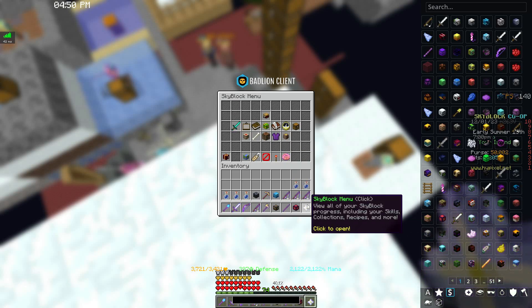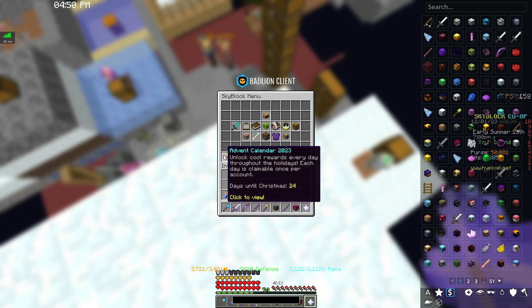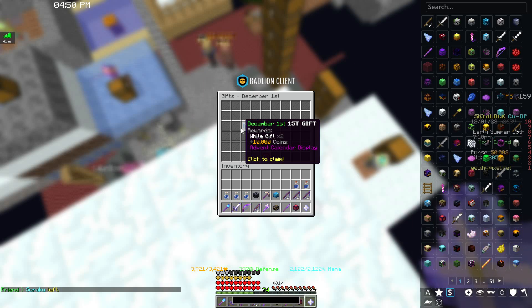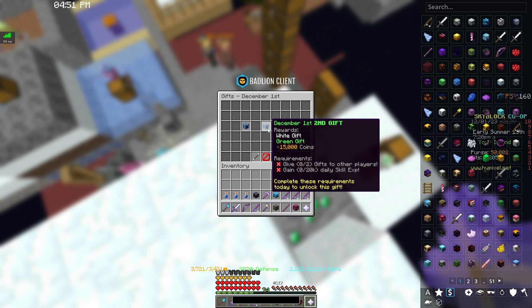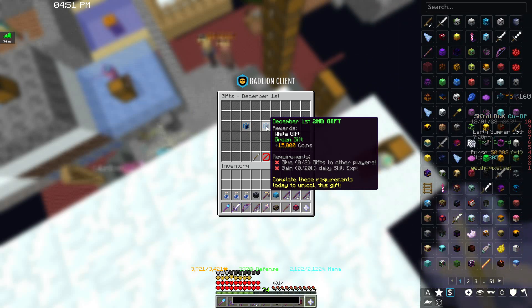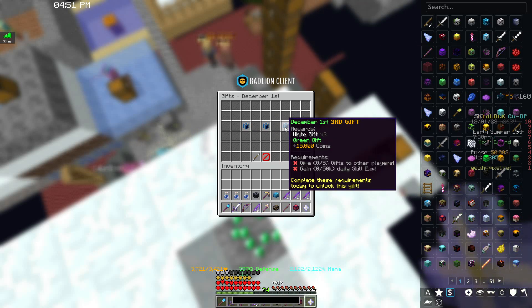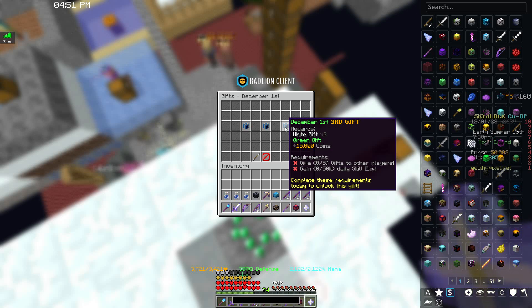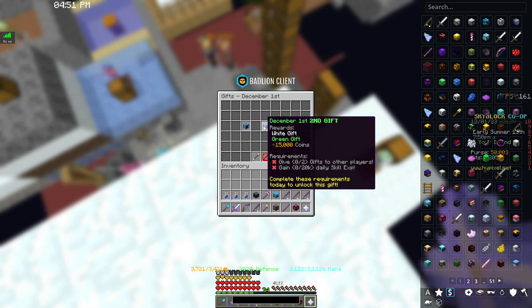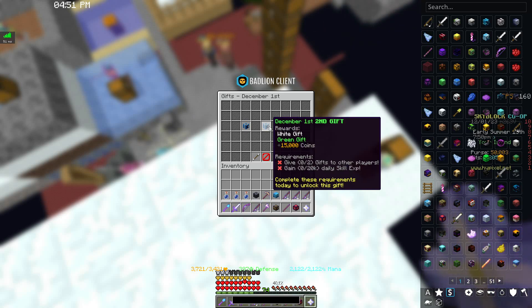Now we've got to talk about the advent calendar. So you open your Skyblock menu, it's right here at the bottom left — advent calendar 2023. You click to view and claim your gift, click to open, and you can get your first gift which is two white gifts, 10,000 coins, and an advent calendar display. There's a requirement for your second gift: you have to have given two gifts to other players and 20,000 daily skill XP gained, which you can really get just from minions. There is also a third gift which requires you to have given gifts to other players and gained skill XP. It is only white gifts and green gifts you're getting from these.